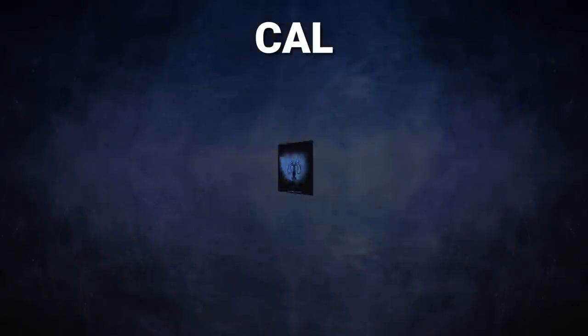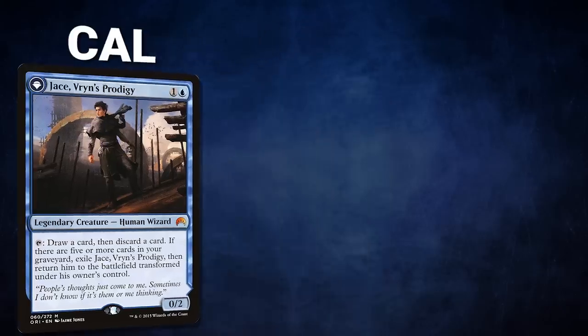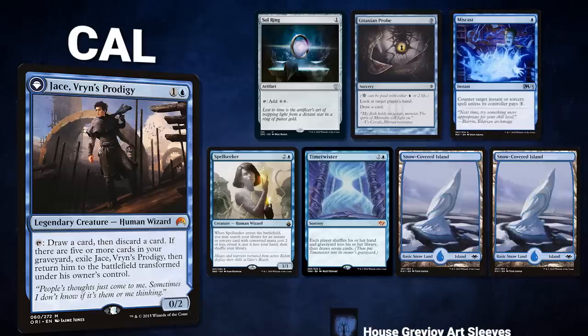We have Kal, representing House Greyjoy, piloting Jace, Vryn's Prodigy. This deck uses its commander in conjunction with High Tide for explosive mana and storm turns to win the game. Kal's opening hand contains a Sol Ring, Gitaxian Probe, Mistcast, Spellseeker, Time Twister, and two Snow-Covered Islands.